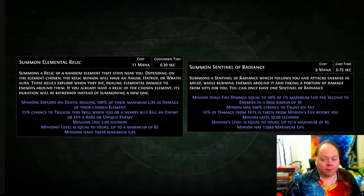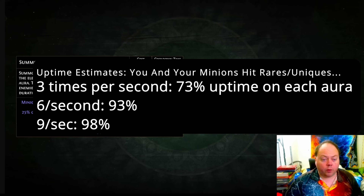In practice, when you're clearing, you'll probably have all of them up almost all the time. When you're fighting a rare or unique enemy, it's a 25% chance to refresh the duration of one of the ones you've already got, and it can refresh the duration of the one that's got the longest left on it. So you're not going to have 100% uptime against bosses, but it will get pretty close, especially if you and your allies — i.e. potentially Absolution minions — are hitting at least six times a second.